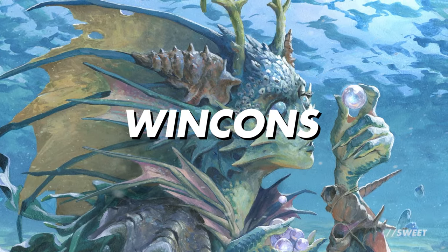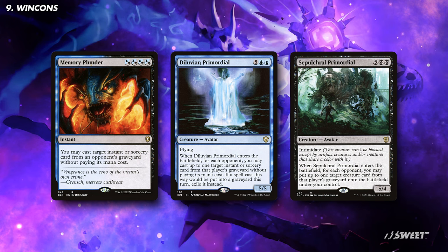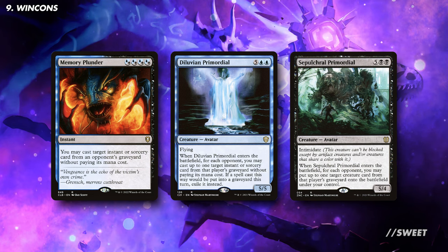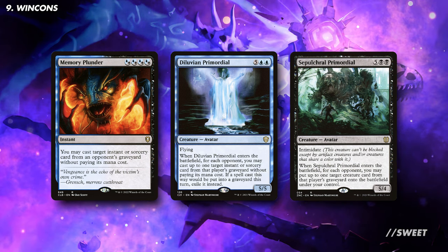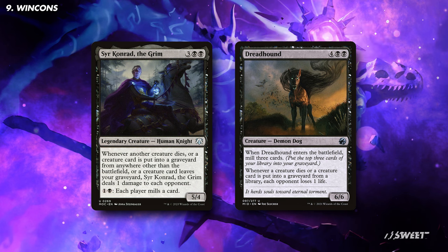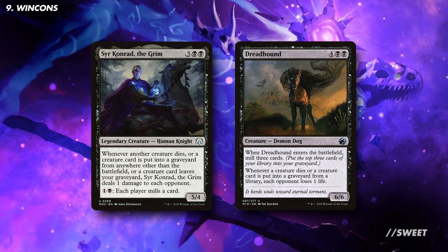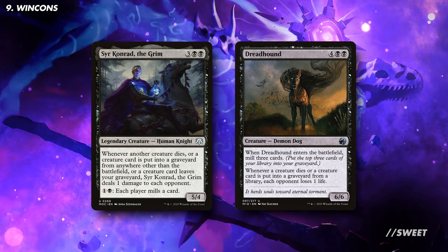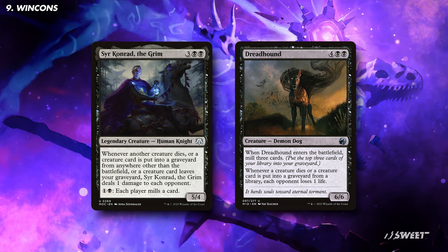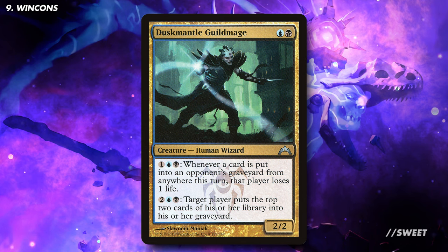Now let's go over some dedicated ways of winning the game. First up, we have some ways of stealing spells from our opponents' graveyards. Memory Plunder steals any instant or sorcery from their graveyards. Then we have two Beasts of Magic cards with Diluvian Primordial and Sepulchral Primordial — these steal any spell from all of our opponents' graveyards, perfect for rewarding us for all that milling. We then have possibly two of the scariest cards in this deck: Sir Conrad the Grim and Dreadhound. These both make our opponents lose a life whenever any creature is put into a graveyard, either from play or importantly if they are milled. With everything this deck is doing, these will be super scary and are must-includes. In a similar vein, we also have Dusk Mantle Guildmage, which if we can activate that top ability, is another version of those effects.